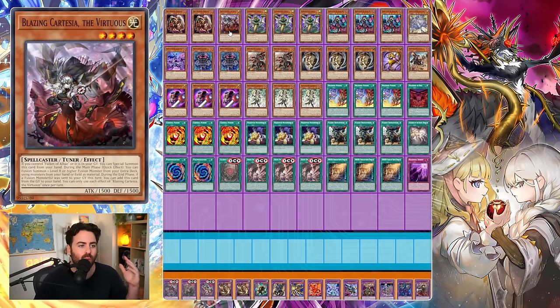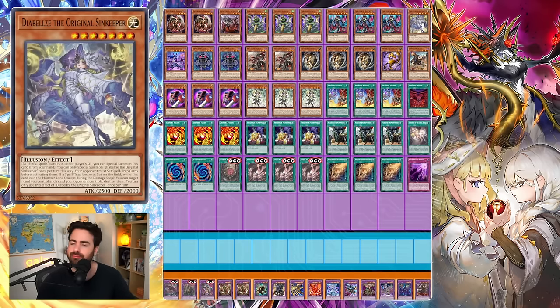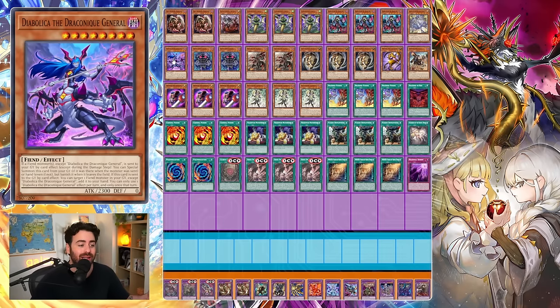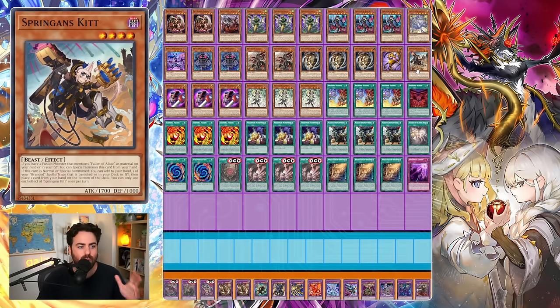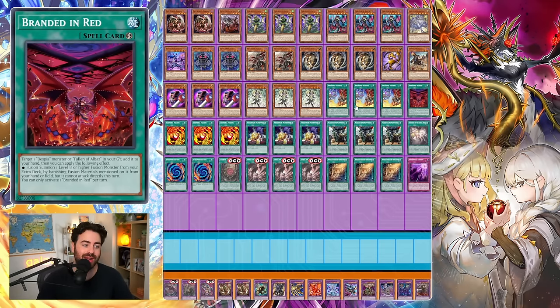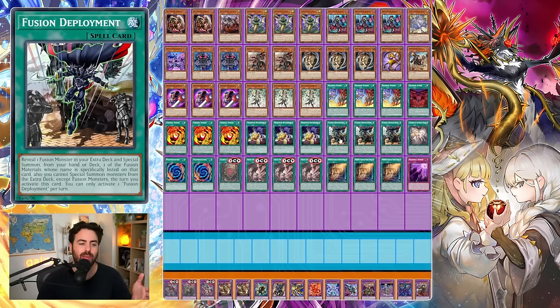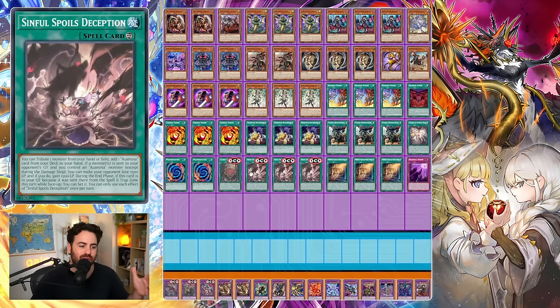We're playing two Berfemat, one Cartesia, three Cotal, and three Diabel Star of the Black Witch, which gives us access to either an Omni negate or the Sinful Spoils engine in general. We have Diabel's Lore, which is really good in this deck, Diabolica, two Egem Chain, two Albaz, three Gazelle, one Tau, one Kit, three Mirror Source Knight, and three Nightmare Apprentice. We're also playing three Branded Fusion, Branded in Red, Camera Fusion, three Patchwork, three Deployment to get to our Cartesia, one Sosaurus of the Sinful Spoils, two Polymerization, one Sacred Azamina, three Deception, three Wanted, and one Schism. This is the standard engine you'll see in almost every deck next format.